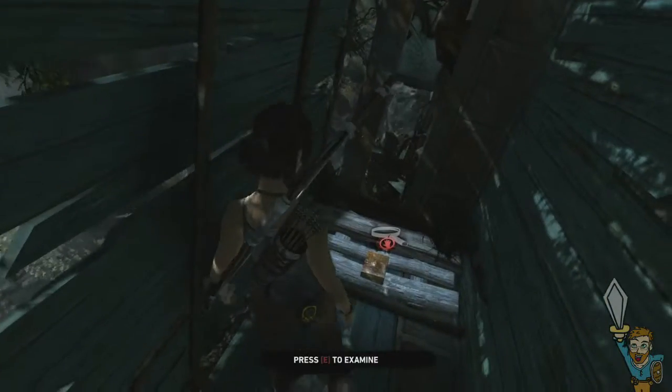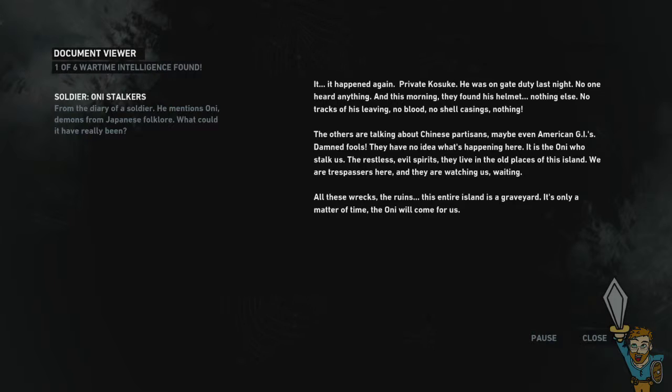It happened again. Private Kosuke — he was on gate duty last night. No one heard anything, and this morning they found his helmet. Nothing else — no tracks of his leaving, no blood, no signs. The others are talking about Chinese partisans, maybe even American GIs. Damn fools — they have no idea what's happening here. It is the Oni who stalk us — the restless, evil spirits. They live in the old places of this island. We are trespassers here, and they are watching us, waiting. All these wrecks, the ruins — this entire island is a graveyard. It's only a matter of time. The Oni will come for us.